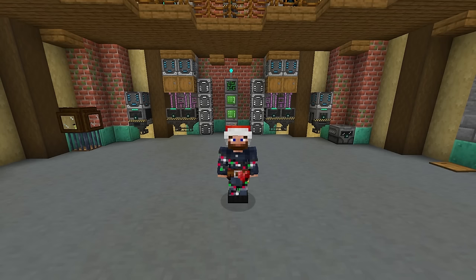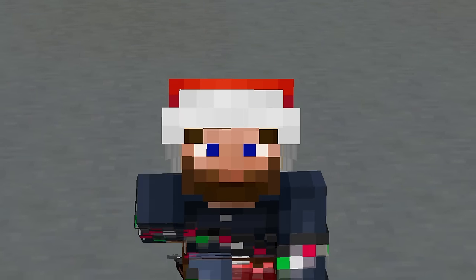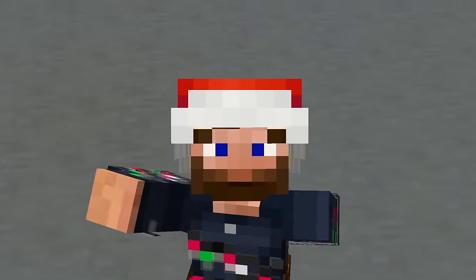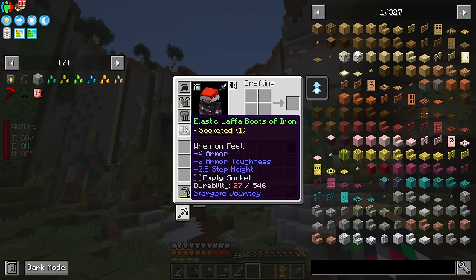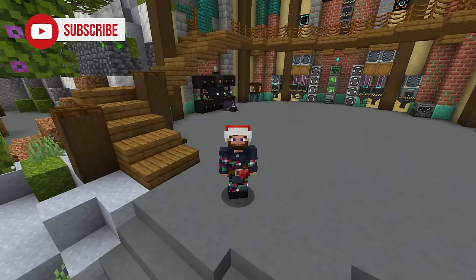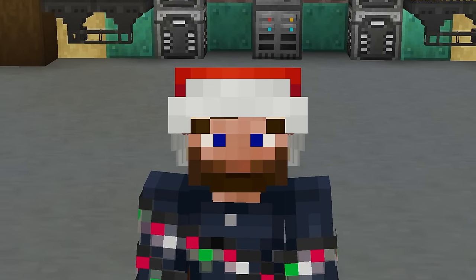I think today we should adventure a little bit. We've been doing a lot of tech recently, a lot of progression, and we've gotten resources now automated. So today we should work on getting a better set of gear. My current gear is falling apart — we've used it from the Stargate mod and it's been fantastic, but we should be able to upgrade our gear. It's going to require a little bit of adventuring to do this.